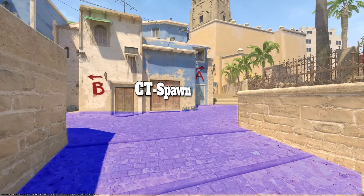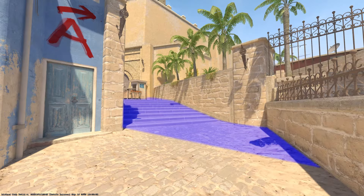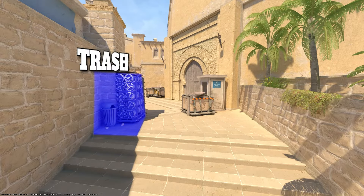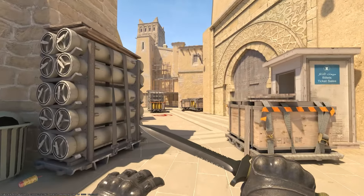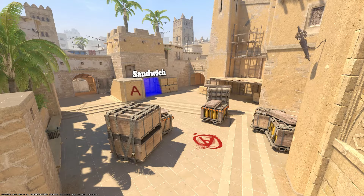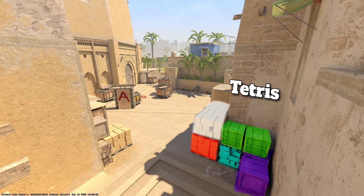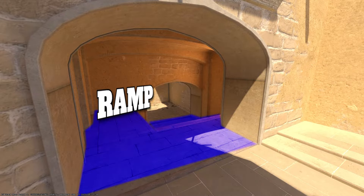Here is CT spawn. We're gonna work our way to CT. From here you can see on the left side this is trash and on the right side is ticket booth. Moving into A site we have triple, ninja, default. We have sandwich. We also have stairs. Under palace or shadows. Tetris. And the end of ramp.